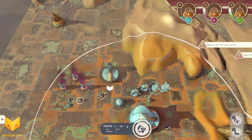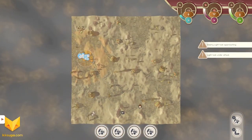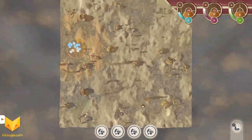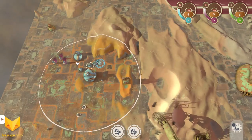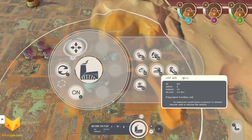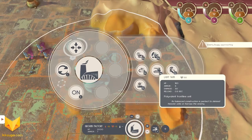So we have four engineers and two buggies. We have an enemy light tank approaching — looks like we found the enemy base. I'm going to send some of these engineers down here to go build at this other resource point, but not all of them — we want two to stay here and work on those generators.